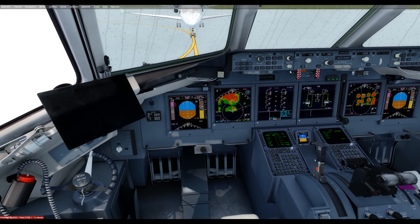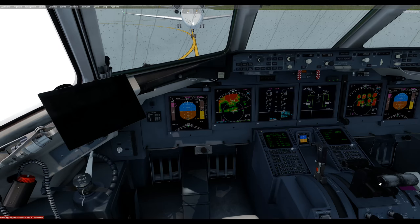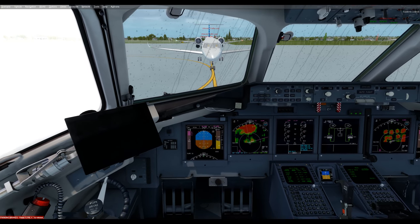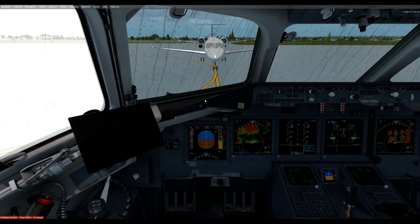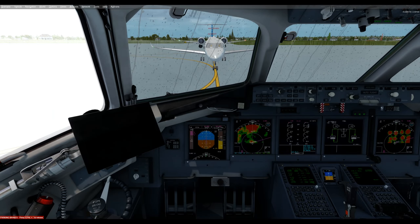I saw online that double-clicking over here disconnects your autothrottle — I'm not sure that works, but I'll pass it along. Aside from that, I think we're ready to go. One last tip: if you left-click the heading knob, the heading jumps right to the nose of the aircraft — really handy when you line up on the runway. Have fun, have a good flight, enjoy yourself. I'll see you in the skies on VATSIM or something. Thanks for watching — take care.